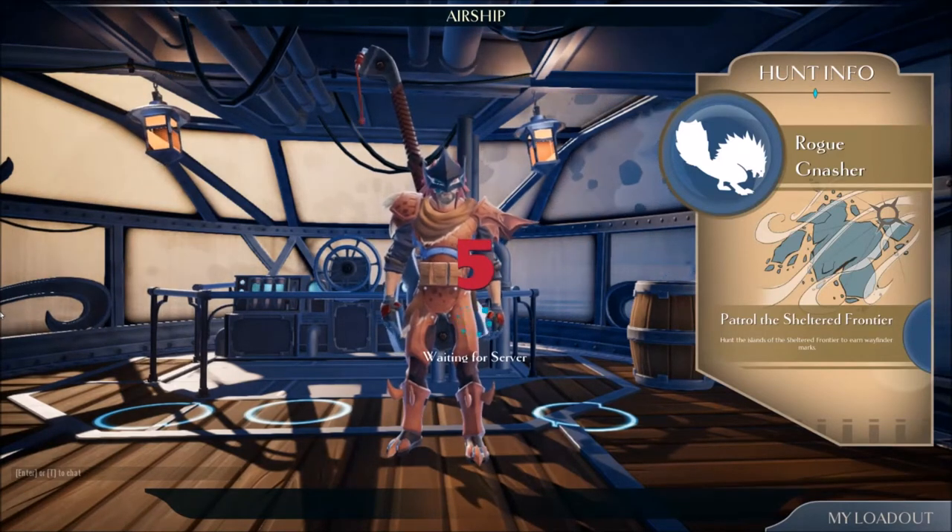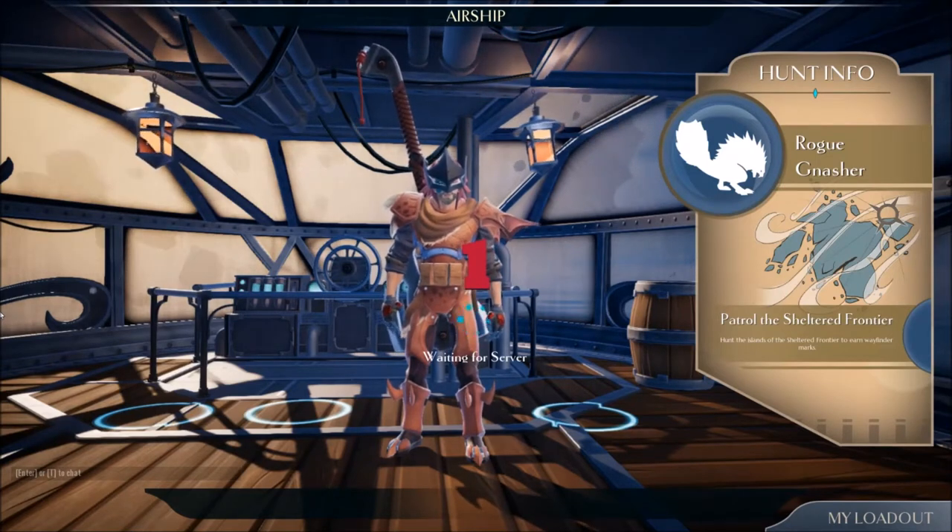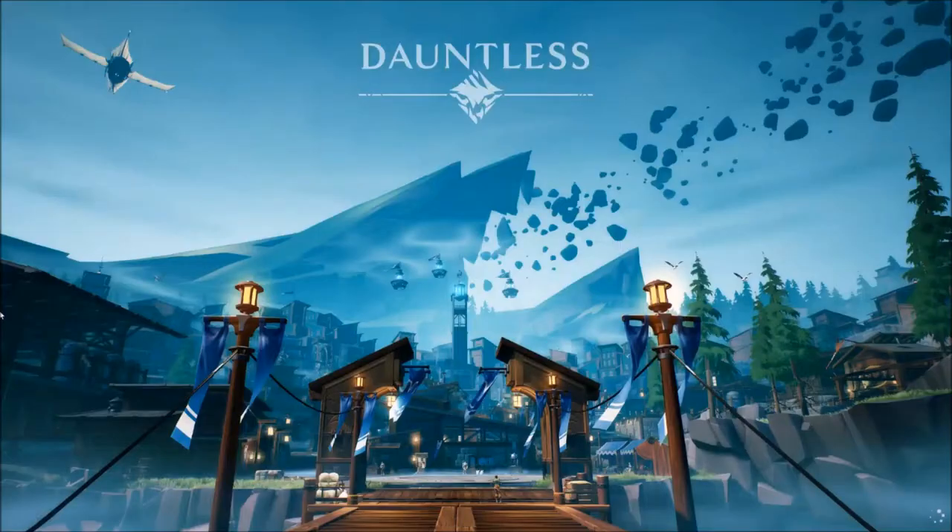Unlike other weapons in Dauntless, the Axe doesn't really have light and heavy. Instead, it's got vertical and horizontal attacks. The vertical attacks do slightly more damage, but the horizontal attacks are going to be easier to hit with because of the sweeping nature of them.